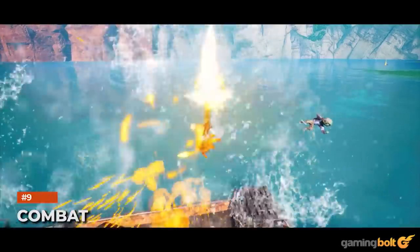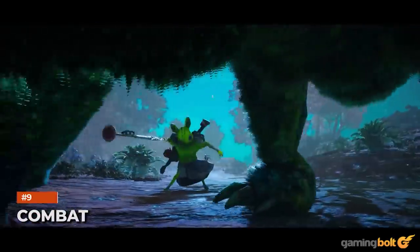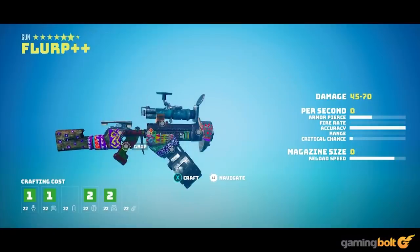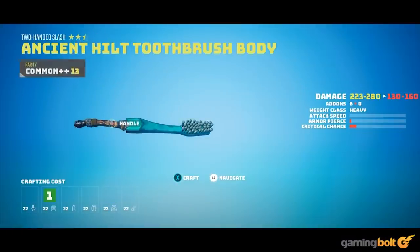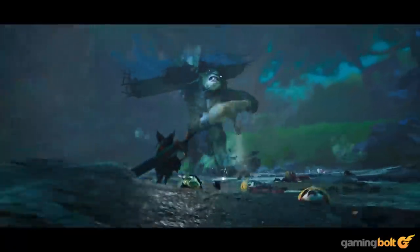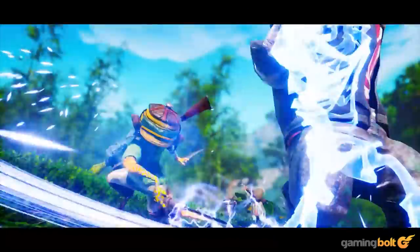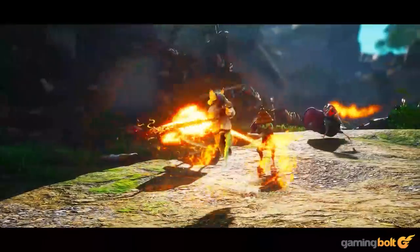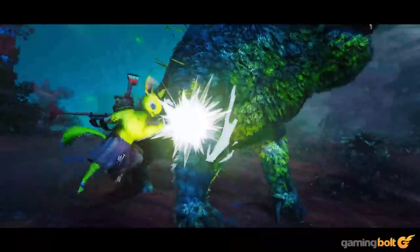Combat: The combat has been described as a mix of melee attacks, firearms, and mutations. Different types of weapons range from shotguns and assault rifles to swords and power fists. Players are also capable of dodging attacks and executing different combos, and can seamlessly switch between different weapons in combat. As you progress, unique moves may be learned from different characters, while leveling up allows for increasing attributes.